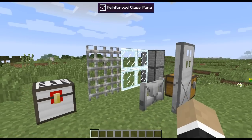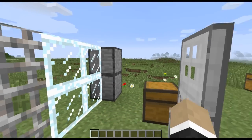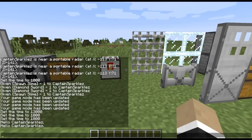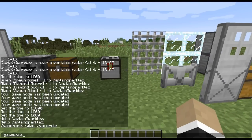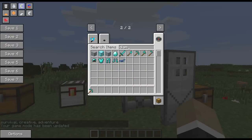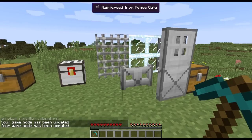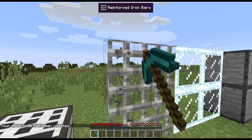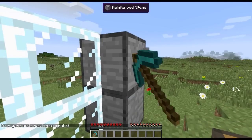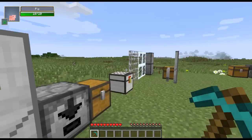Over here we've got the unbreakable reinforced blocks: reinforced iron bars, reinforced glass panes, reinforced stone, a reinforced iron fence gate, and a reinforced iron door. If I swap into survival with my diamond pickaxe and try to break any of them, it's not going to do anything — completely unbreakable, even the glass.